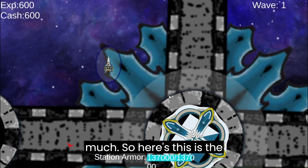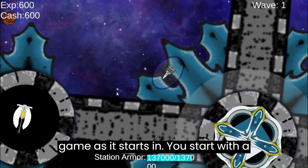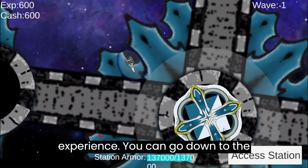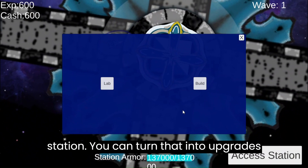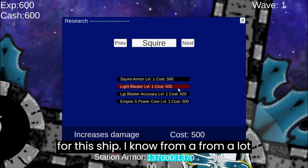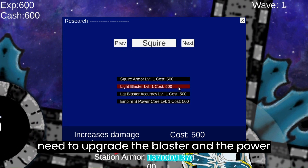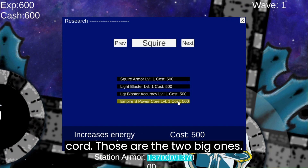You just got to click through this menu — this menu will go away. So this is the game as it starts. You start with a little bit of cash and a little bit of experience. You can go down to this station and turn that into upgrades for this ship. From a lot of experience playing, you need to upgrade the blaster and the power core — those are the two big ones.